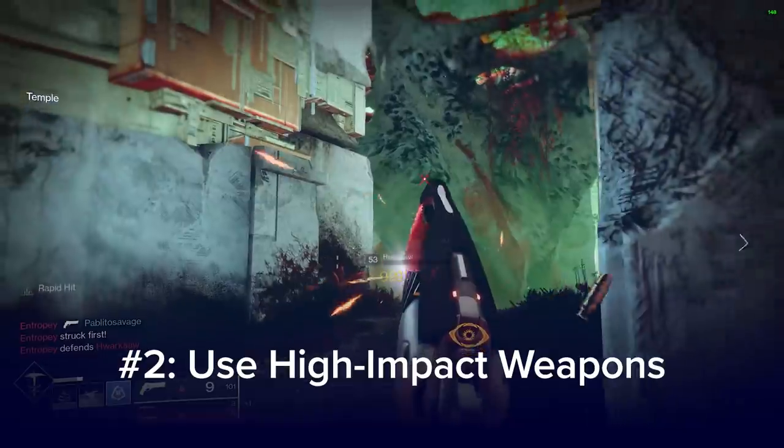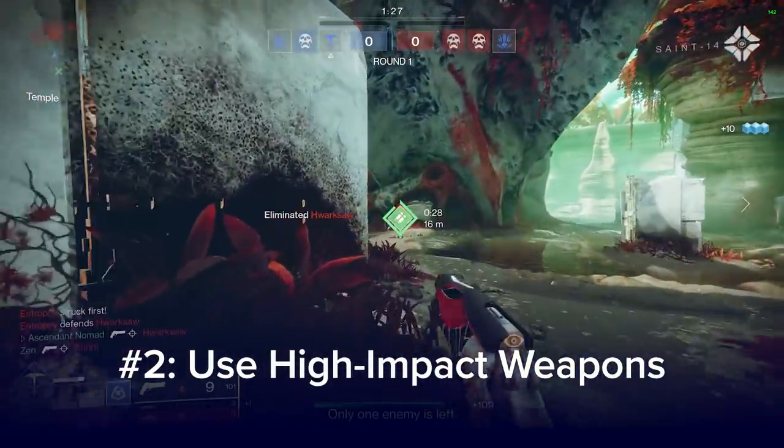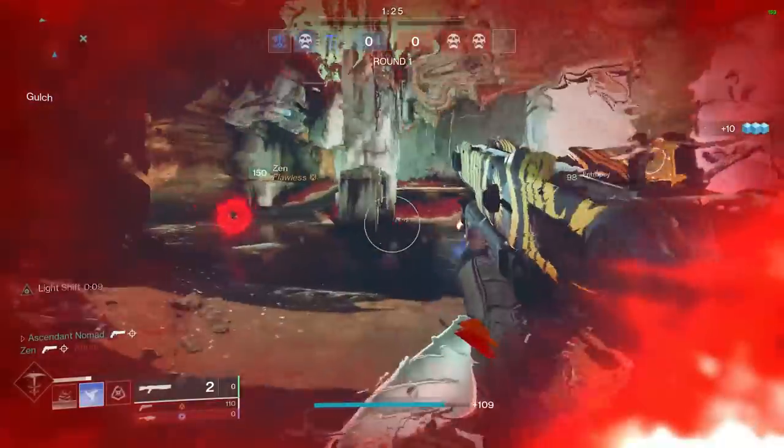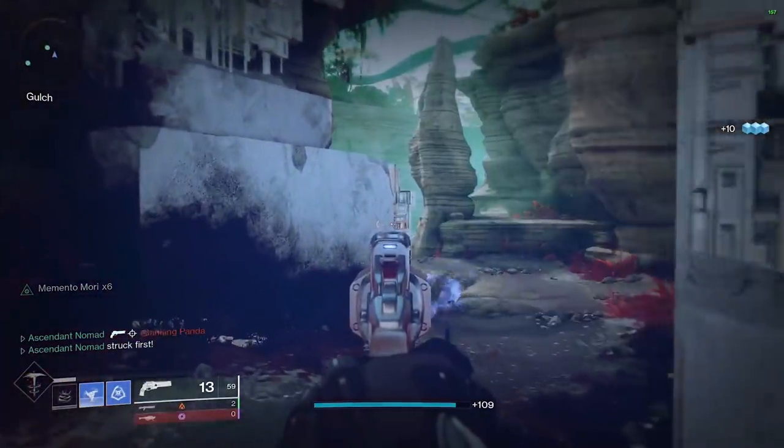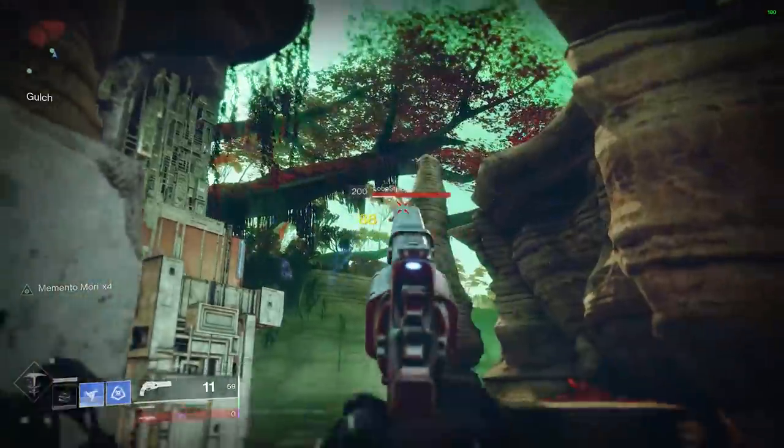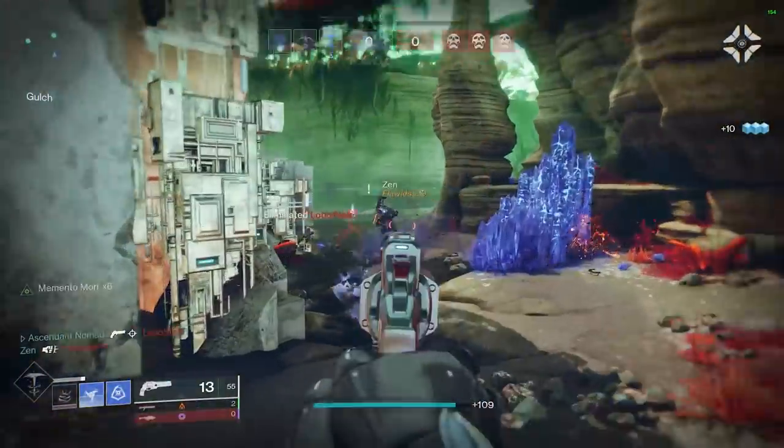Number 2. Because of the quick rotation required, high damage in small windows of time will be essential. 120 and 140 RPM hand cannons will be vital, as well as shotguns of any description. Clever fusion players should seek to bait out the shotgunners in more open lanes.